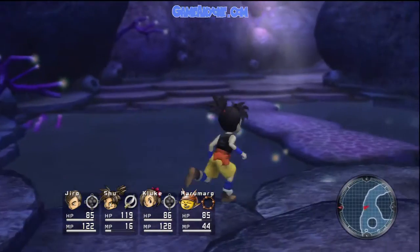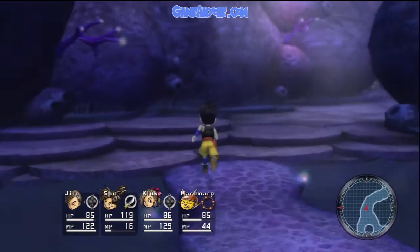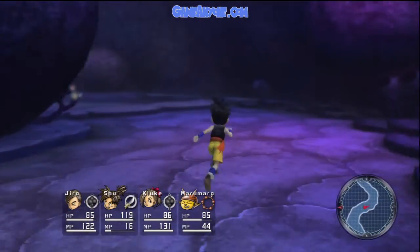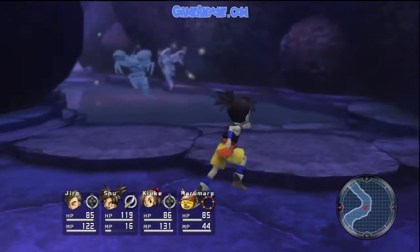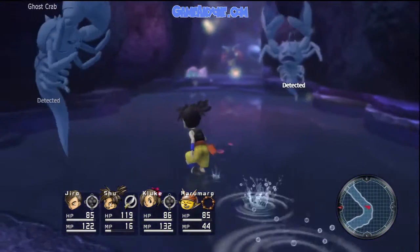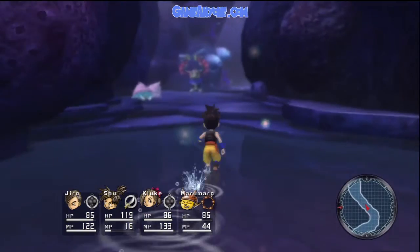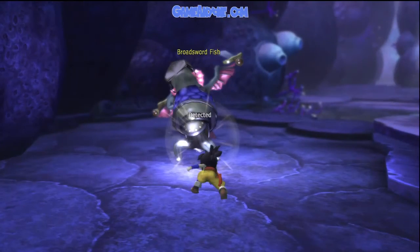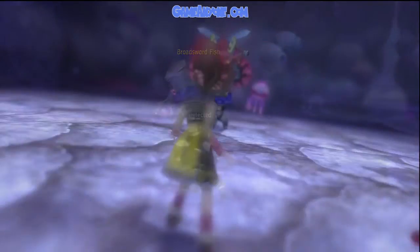Do I have to kill all the enemies or something to move on, or what? I stopped searching through most of these places. Here's these ghost dudes again. Maybe I just kill this guy — maybe that'll do it. It's supposed to have a gold name. It's probably like a mini-boss. We'll see.